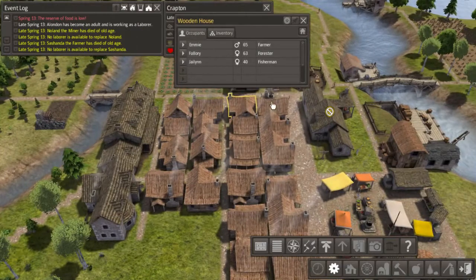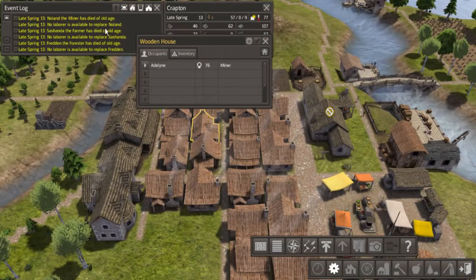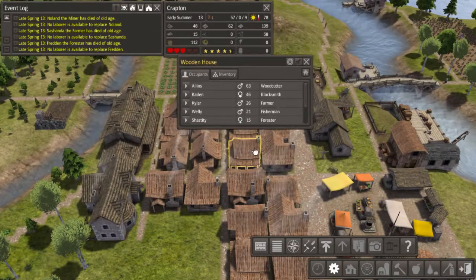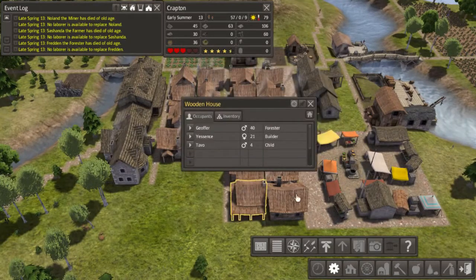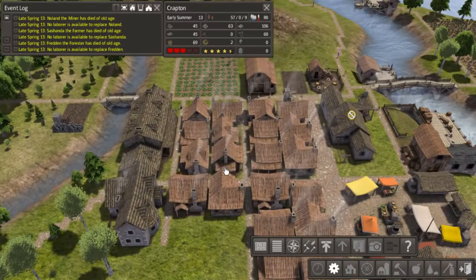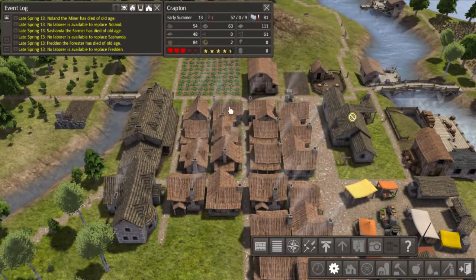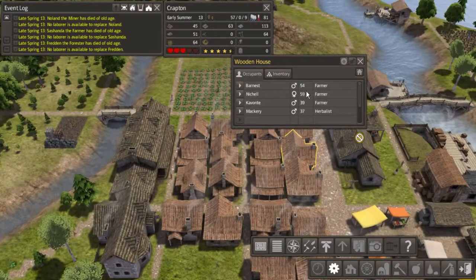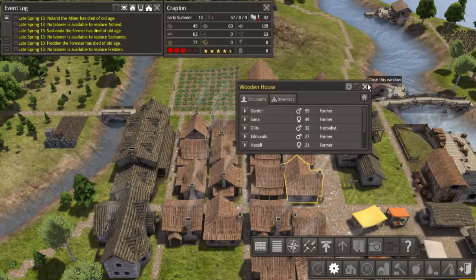Our population is starting to age, which is not a good thing. Adeline the farmer has died of old age. Fred the forester has died of old age. Everyone's just dropping dead. Why is everyone dying of old age? It sucks. It's something you really have to pay attention to, because it is so easy, if you're not paying attention, to just have everyone start getting very, very old. Their house is just filled with their own children, and those children won't have any more children. You end up with a situation where you have 54, 59-year-olds and your kids are just kind of loitering around, and no kids are getting born and the population just kind of plummets.